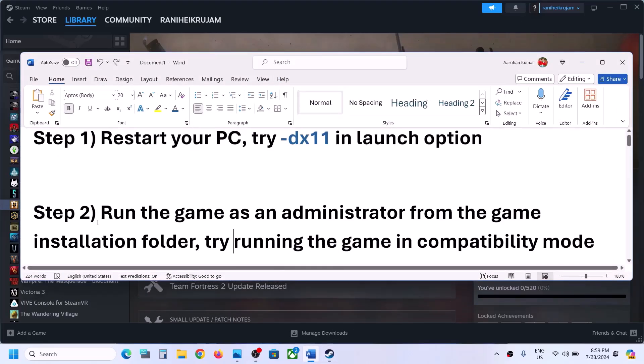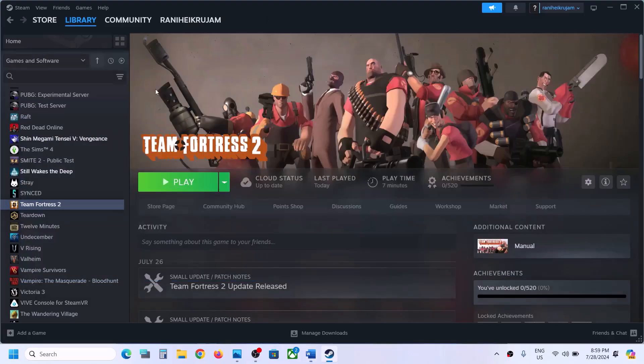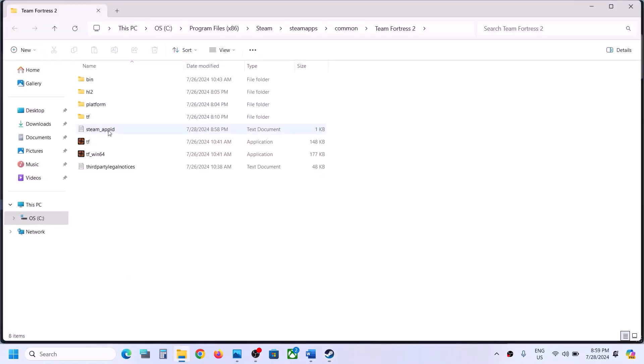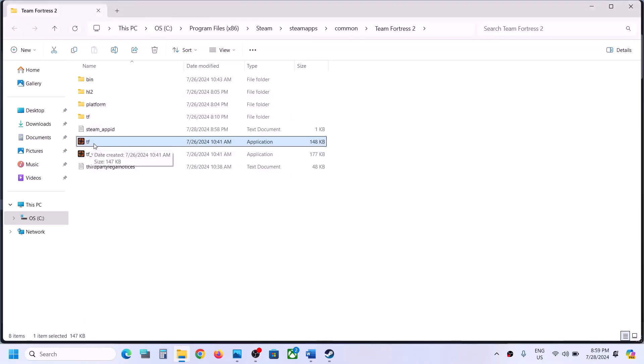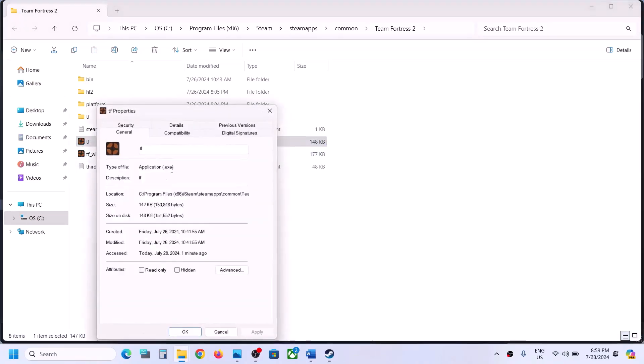The next step is to run the game as an administrator from the game installation folder. Make a right click on the game, select Manage, then click on Browse Local Files. It will take you to the game installation folder. Here you can see the game .exe file. Make a right click on it, select Properties, go to the Compatibility tab, and put a check on the box which says 'Run this program as an administrator'. Hit Apply, click OK, then double-click to launch the game.